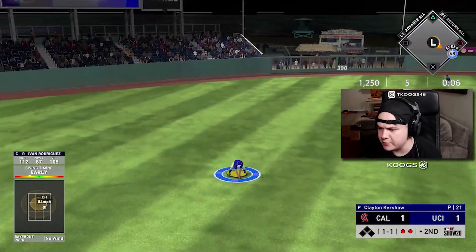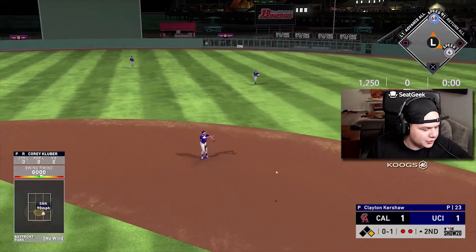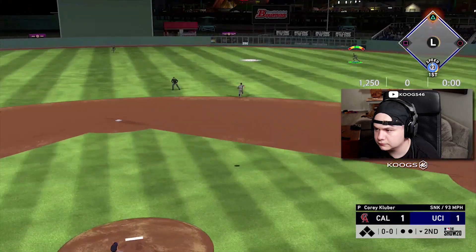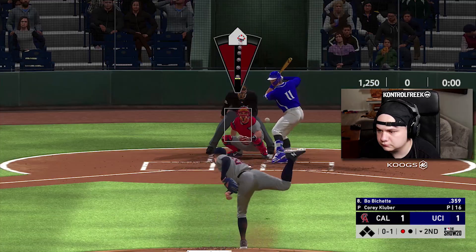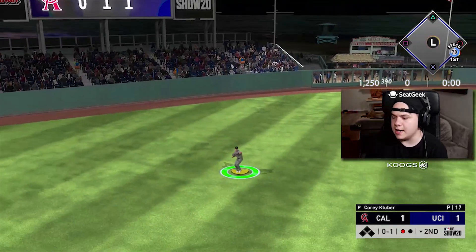Pudge! Let's go, baby. We're alright. Dude, we got the lavender vanilla candle going — we can't lose when the lavender vanilla is in effect, it's just not going to happen. Good start. Good swing. Good swing.